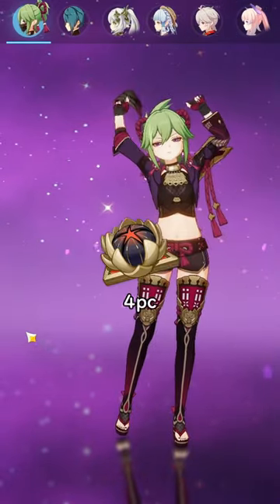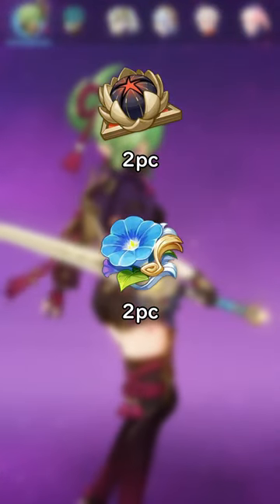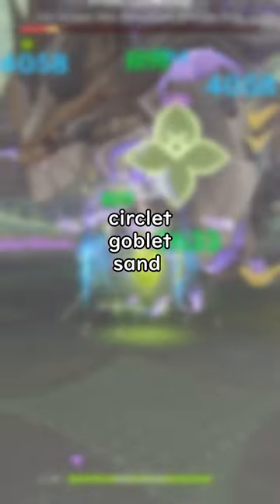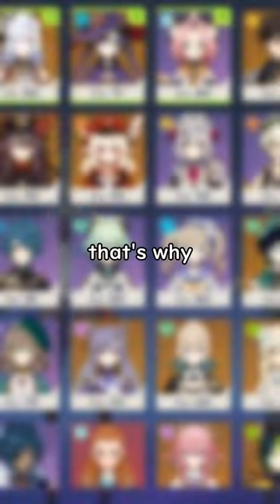For the artifacts, go with a 4-piece Gilded Dreams or a 2-piece Wanderer and a 2-piece Gilded Dreams. For the main stat, go Elemental Mastery on the Circlet, Goblet, and Sands. For the weapon, take an Elemental Mastery weapon and level her E — that's why.